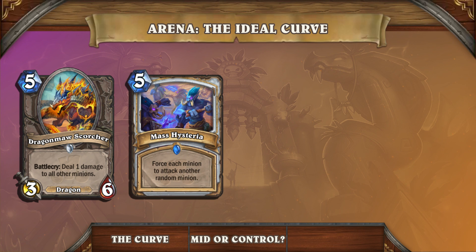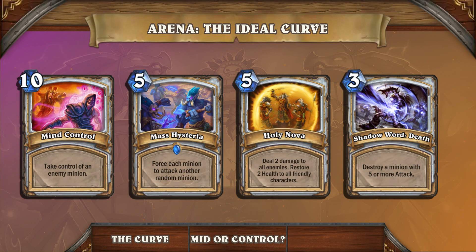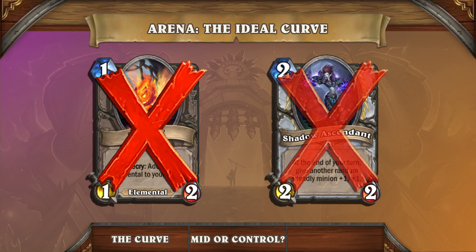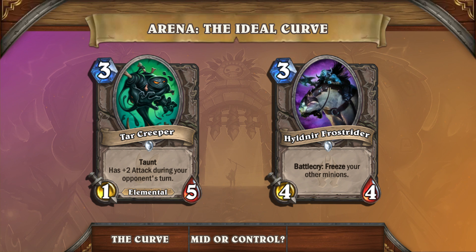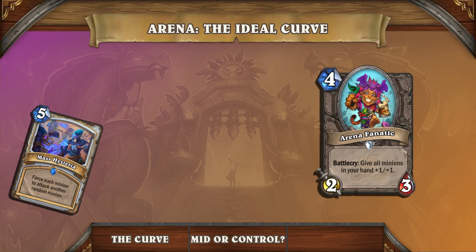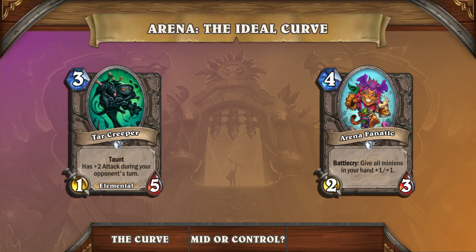If you had a Scorcher, a Mass Hysteria, a Holy Nova, a Shadow Word: Death, and a Mind Control, then you have a much better control deck. Of course, even here the curve is still important. As a control deck, you want to avoid most 1-drops and usually end up passing 2-drops as well, then compensate by having a lot more 3-drops. A functional control deck requires you to have playable minions, or else you're always reacting to your opponent's play. What if they played an Arena Fanatic and you didn't draw your mass board clear? You end up losing to a bad card because you keep passing your turns instead of playing minions.